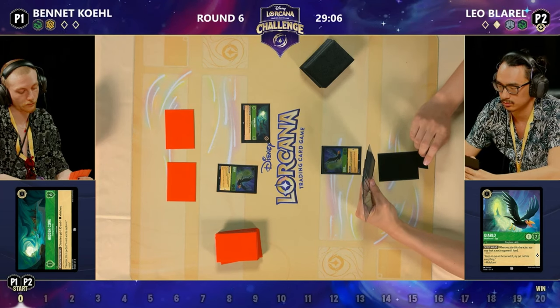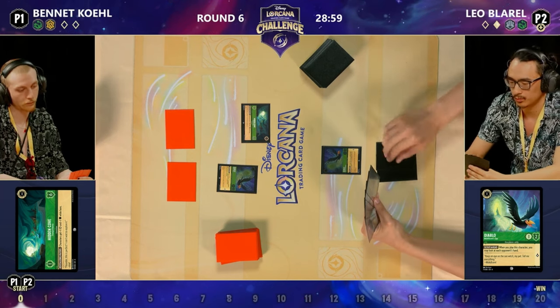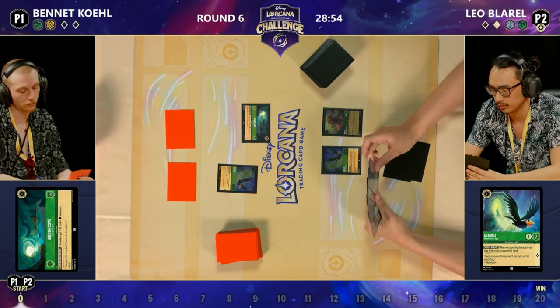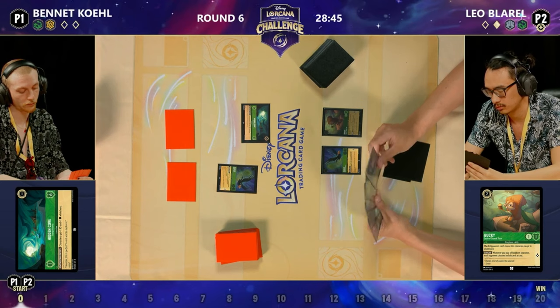It does seem like Sudden Chill is the card going to be inked. Leo's thinking about it — and that is a really interesting option, being able to discard that uninkable song. Especially if you're worried about Prince John and don't want them to gain tempo. We do see the Bucky come down, so here Bennett's going to consider just taking that shift line. Does he want to hold on to Grab Your Swords or not? That is the question.